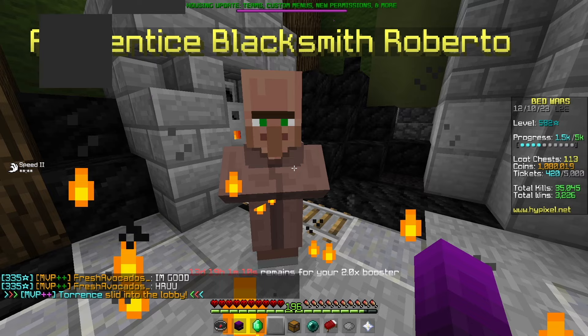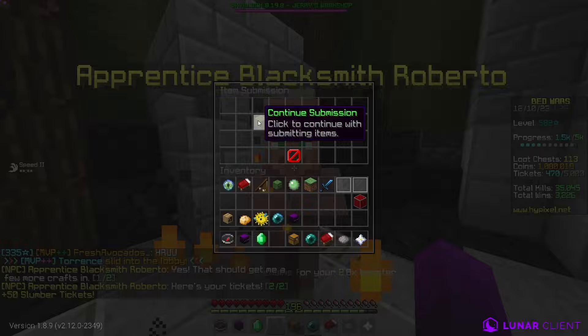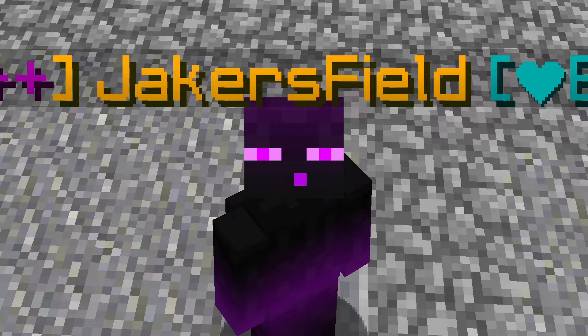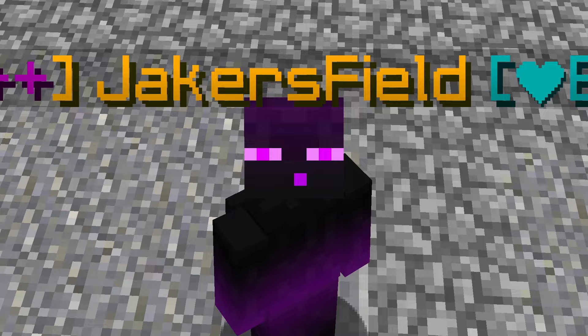I found out that if you bring 20 iron nuggets and 20 silver coins to apprentice blacksmith Roberto, he'll give you 50 slumber tickets in exchange. And since it was a repeatable quest, we basically made a slumber ticket farm. So I farmed my way to the next door.